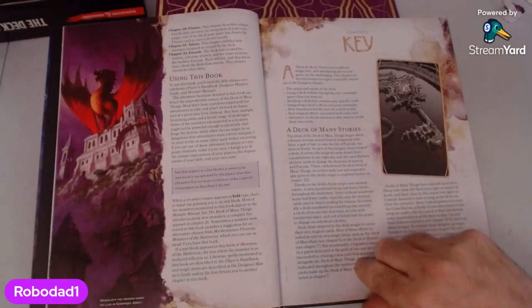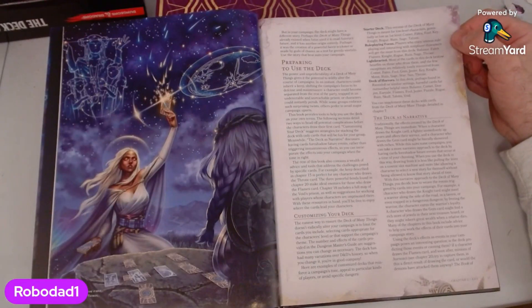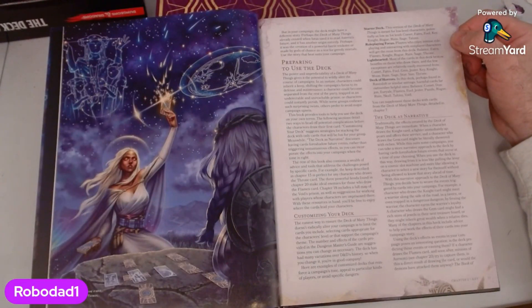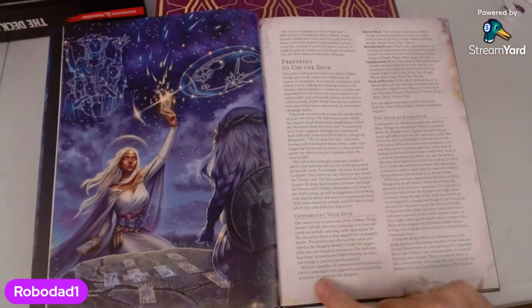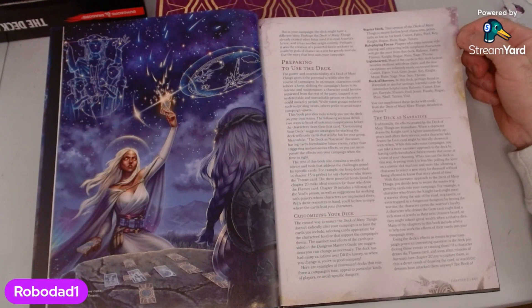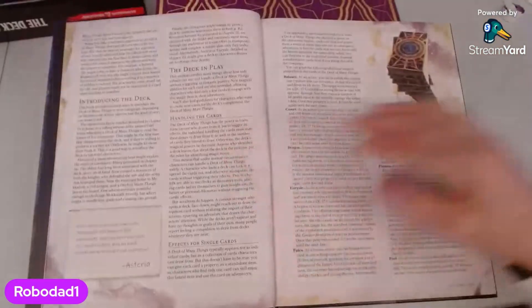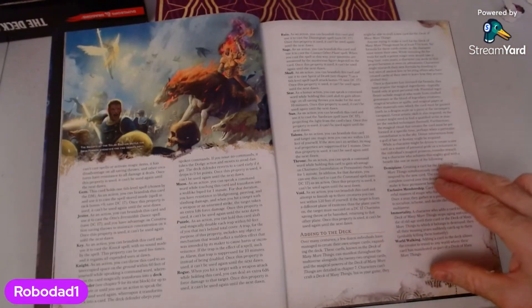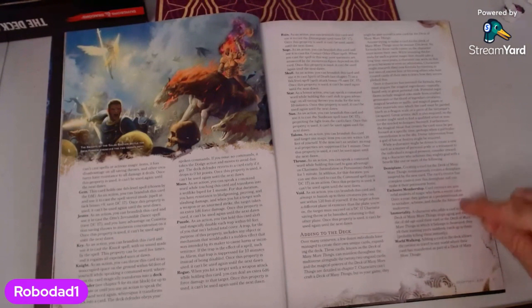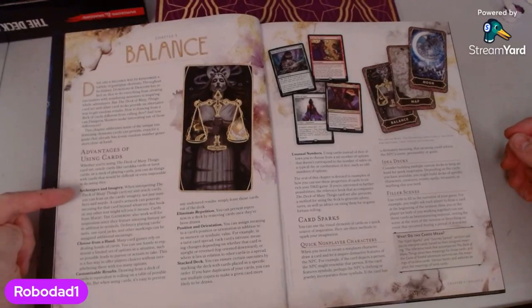There's a little bit of lore here about the deck itself. Preparing to use the deck: while some groups embrace surprising twists, others prefer to avoid major campaign upset. Customizing your deck — the starter deck. This version is meant for low-level characters, as low as level one. Role-playing focus, light-hearted. Then the deck of horrors, which is the full-on terrible outcome version. It talks about creating additional cards yourself. That's interesting — balance.